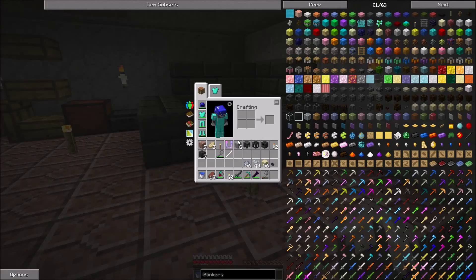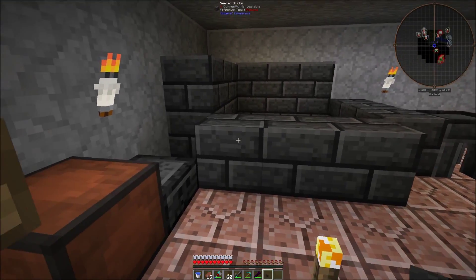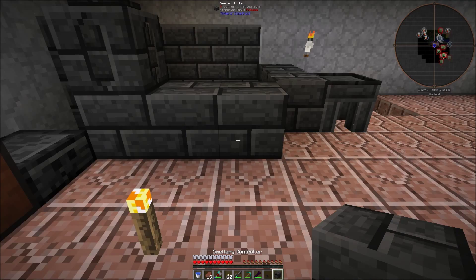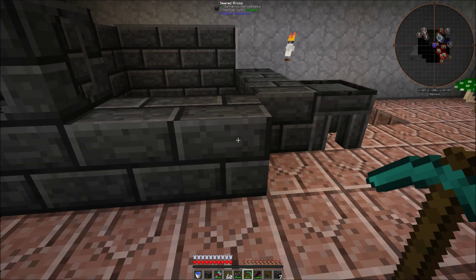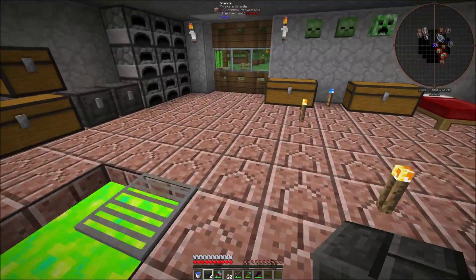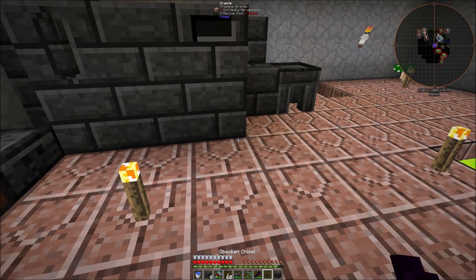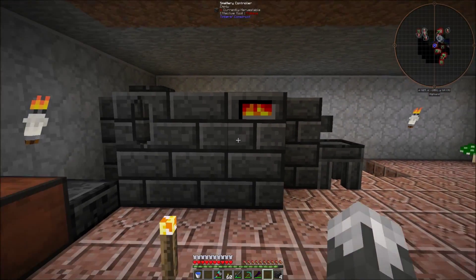I think we'll put the drain over here, so our table will go right there, and we'll put our tank here. Next we need our controller. We'll put our controller right there and put a block there. Got these all made up — there we go. Should be — oh yeah, we've got it all made up here.